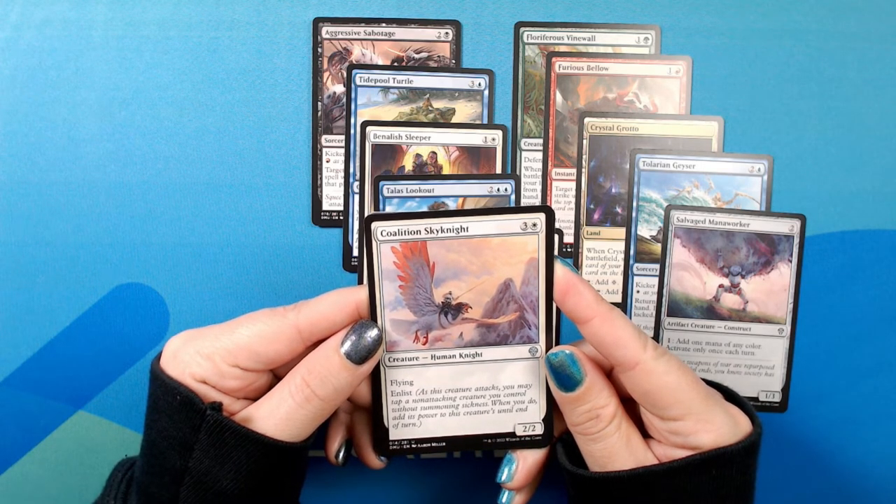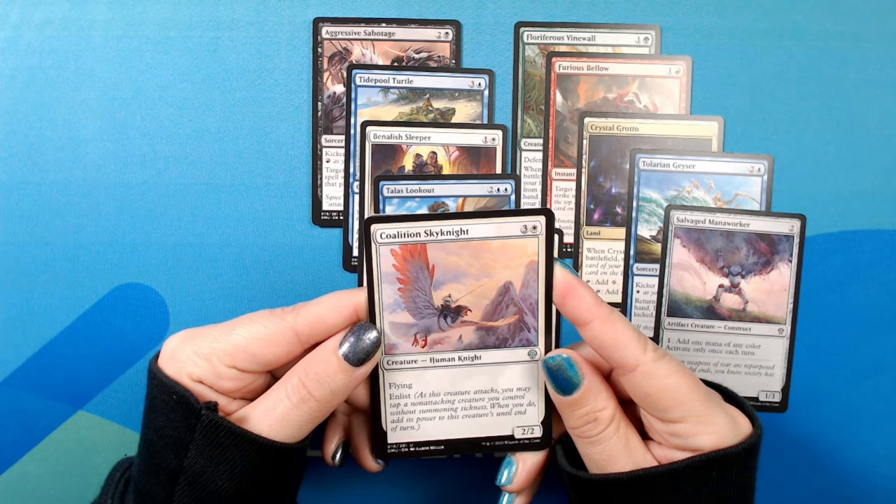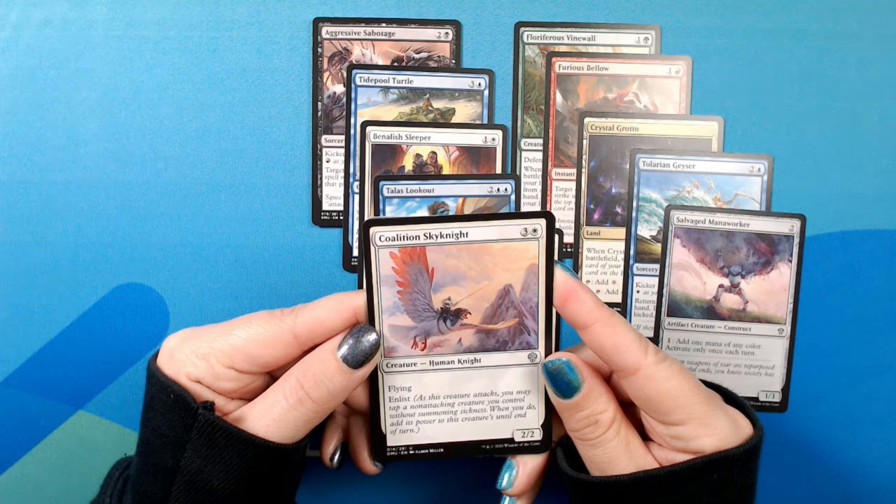Coalition Skynight. Three white, for a 2/2 creature — human knight, uncommon. Flying. Enlist.